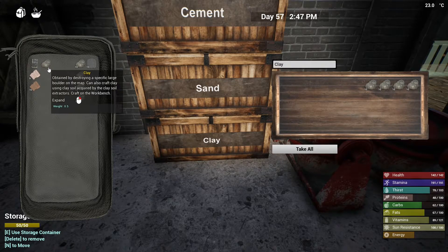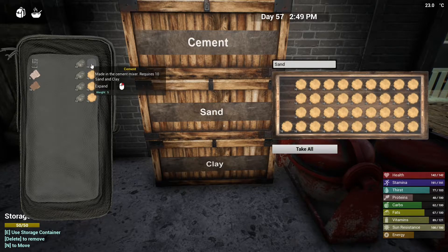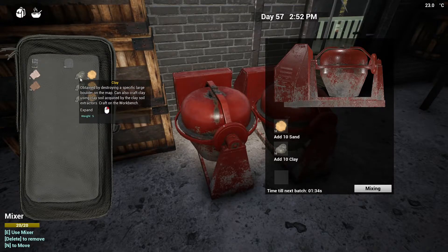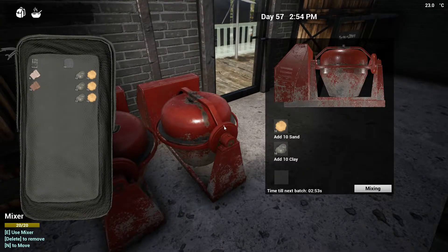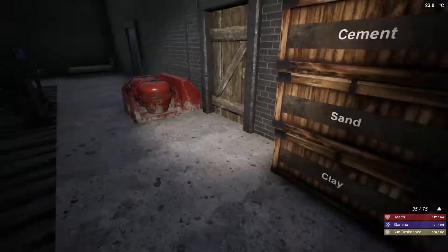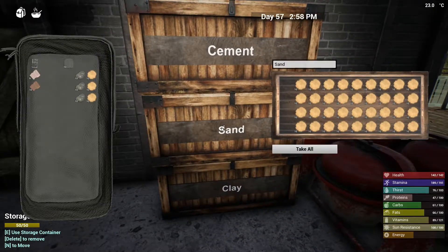We'll start getting power for the extra mixers we built. For the power we'll need to get some lead so we can get the power going. One of the mixers is not done but the first one was — that's quite weird, but whatever, that's okay.